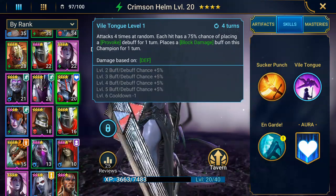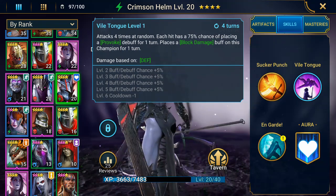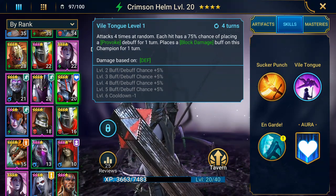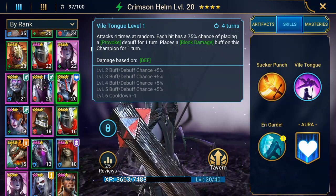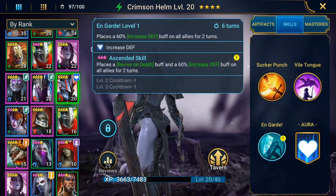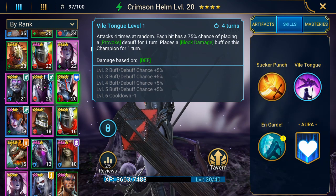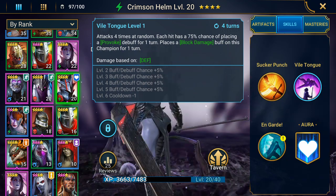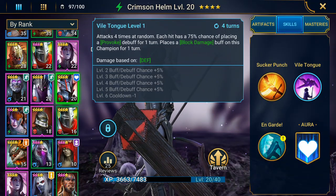Vile Tongue — attacks four times at random. Each hit has a 75% chance of placing a provoke debuff for one turn. Places a block damage buff on this champion for one turn. So if any of you know the Templar, I think he might shoot out two or three, but this chick does four. 75% chance to place that provoke debuff and then she brings in the block damage. The real thing that's a little surprising is the cooldown is only four turns, and if you max it out — which is a pipe dream — it goes down to three turns. So this girl could be badass.